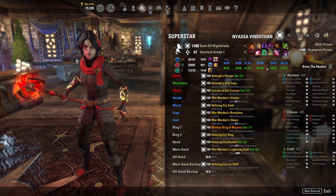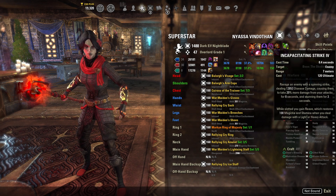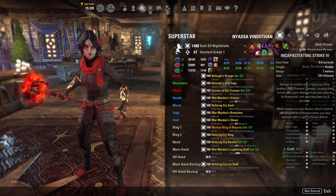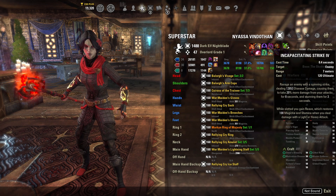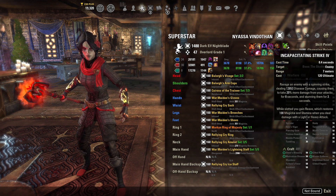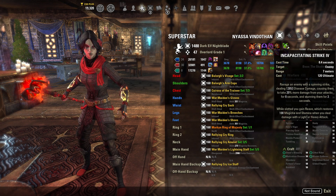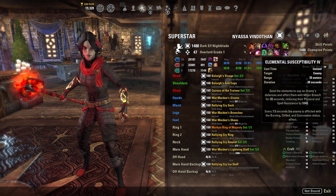One thing I did experiment with: Incap versus Soul Harvest. I like Incap more — I don't really have a stun so Incap is definitely important — but the amount of damage that Soul Harvest does is pretty nice. Having Soul Harvest do a ton of damage and apply Defile, I definitely think it's kind of worth it. So if you're doing a gank build, you might want to consider Soul Harvest.